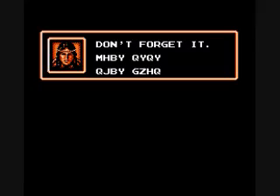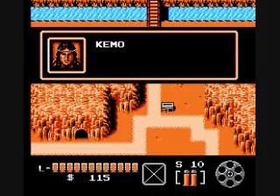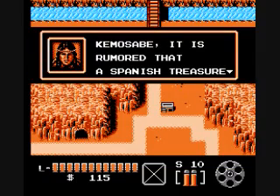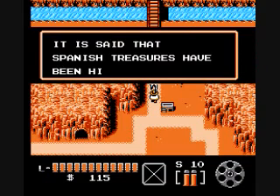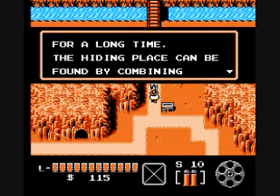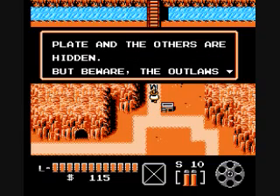Hey there, guys. Frank-O-Matic here, and we are back. Moving on to Chapter 2! And yeah, this is all that finding the horse did — change our map sprite! Also, we're finding Spanish treasure instead of rescuing the president.